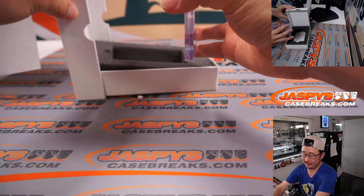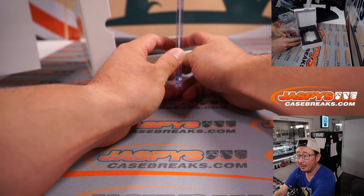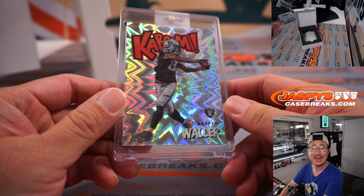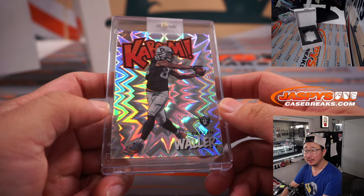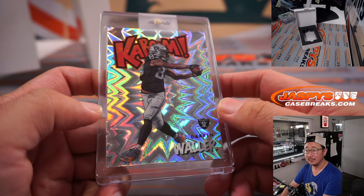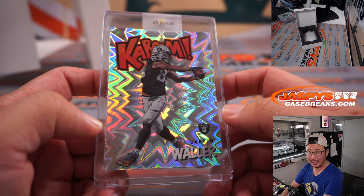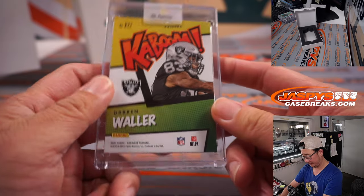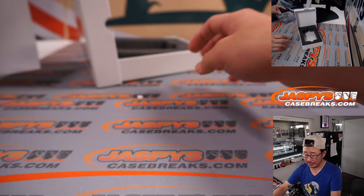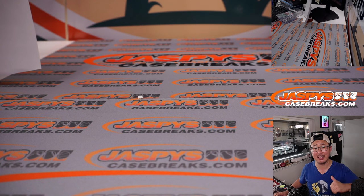All right — final hit of the seven-box random division break. Ooh, this is a Kaboom! It's Darren Waller from my Raiders, from 2021 Absolute Football. Excited about that Raiders offense this year. AFC West — that goes to Matt Lehman. Last Spot Mojo strikes again. And there you go ladies and gentlemen. Thanks everybody for getting into all of those random division breaks. I'm Joe for JaspysCaseBreaks.com, and I'll see you next time for the next Hit Parade break. Bye-bye.